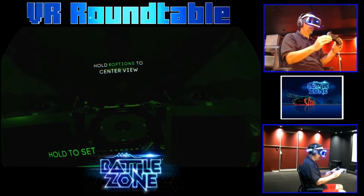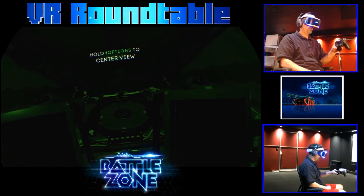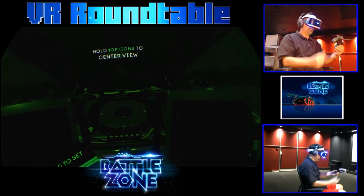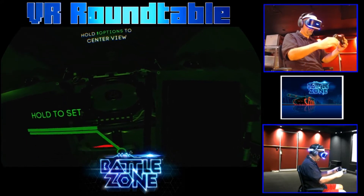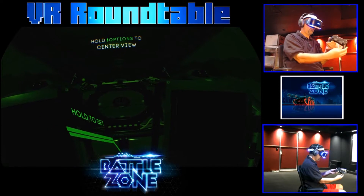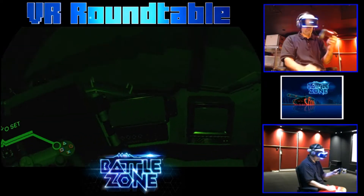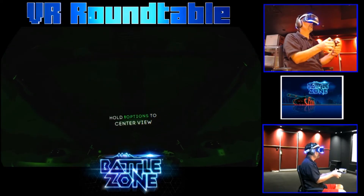I am now in Battlezone and it has a representation of my controller in the game matching the controller in real life. The tracking is pretty good, the size of it is pretty good. Obviously my hands and arms are invisible, but I am inside this cockpit and we're getting ready to start the game. I'm supposed to hold Options to center my view.